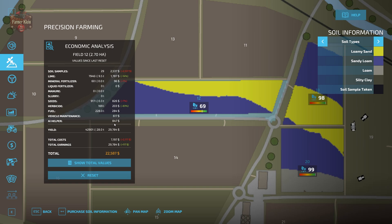We've actually harvested two harvests off field 12, yielding 42,901 liters. Total cost was $7,197, total possible earnings $29,784, giving a total profit of $22,587 on this field. You can also hit reset after each harvest to track current-cycle costs and income, and then switch back to total view to see the overall running total for that field.